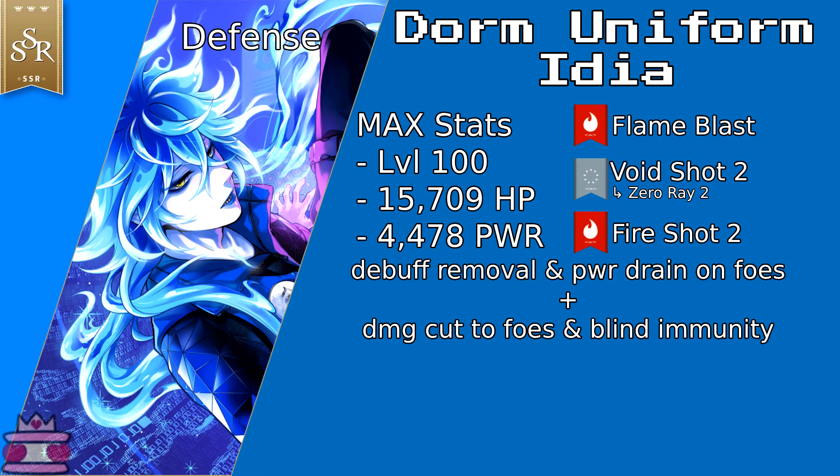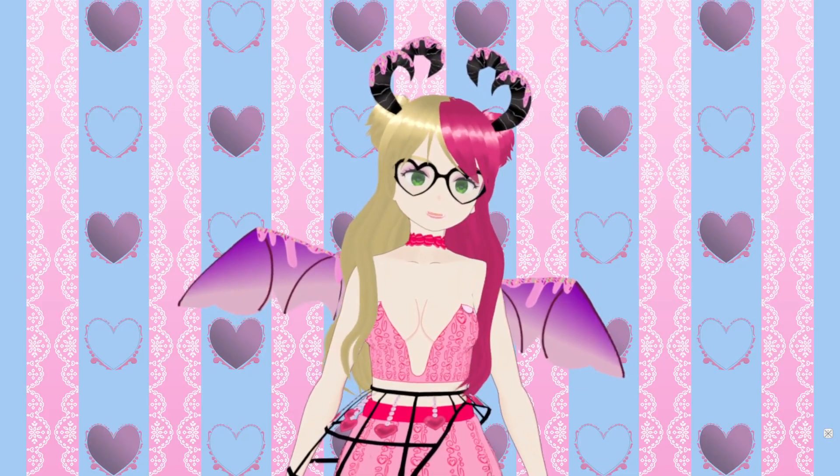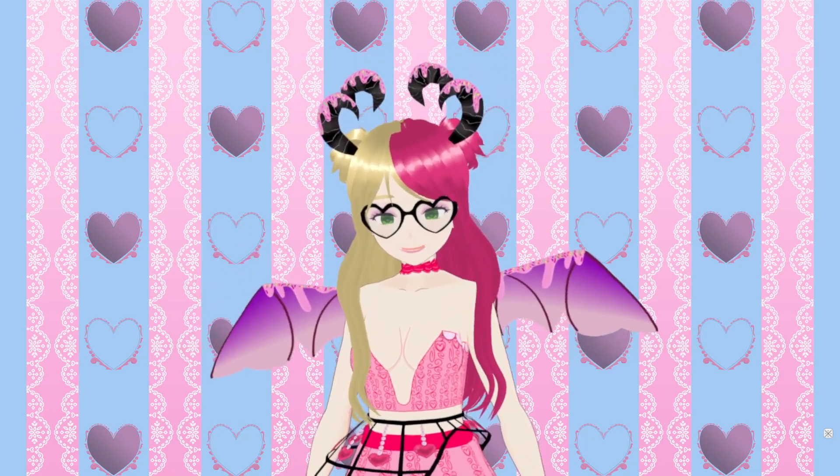Idia has a debuff removal for allies — it never changes. However, at level 5 he gains a minor power drain on foes for one turn, and like his Spell 3, it doesn't change. Speaking of Spell 3, he has two skills attached to it. At level 1 he has Blind Immunity for himself for one turn. At level 5 that skill transfers to allies and stays that way. But at level 10 he gains a minor damage cut to foes for one turn. So yeah, Idia has a total of four skills, which is honestly freaking insane.